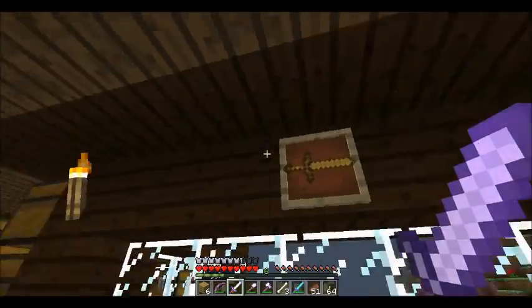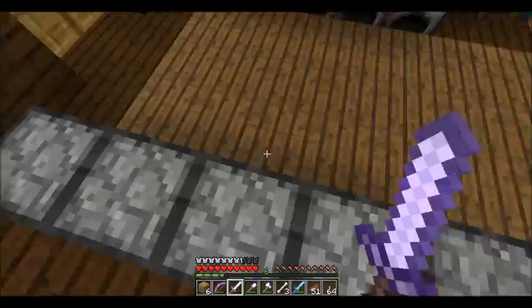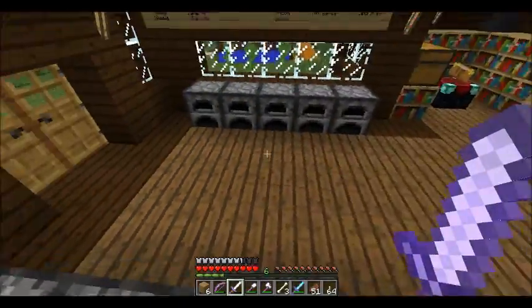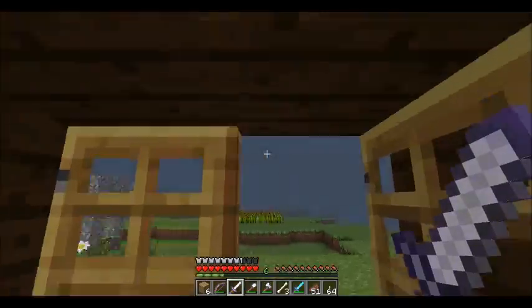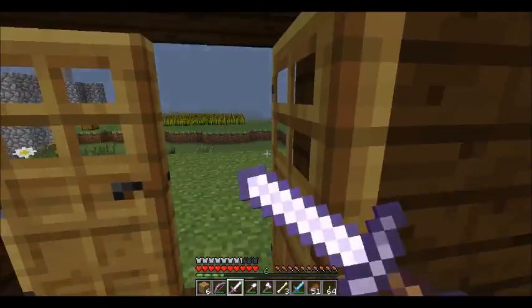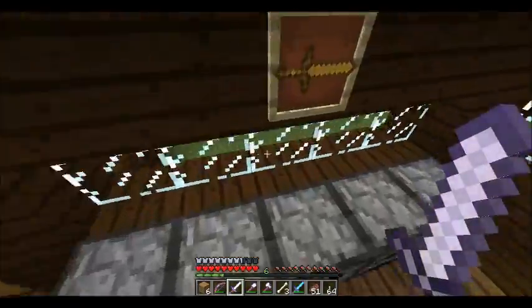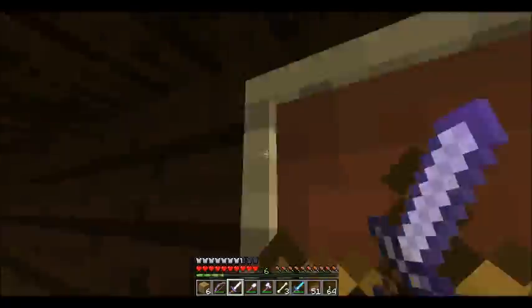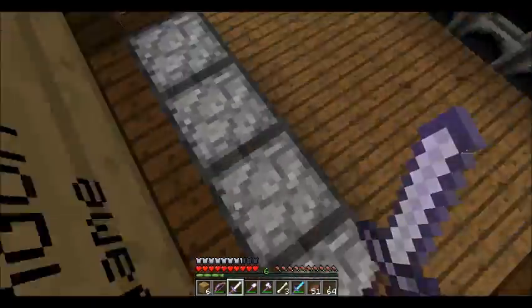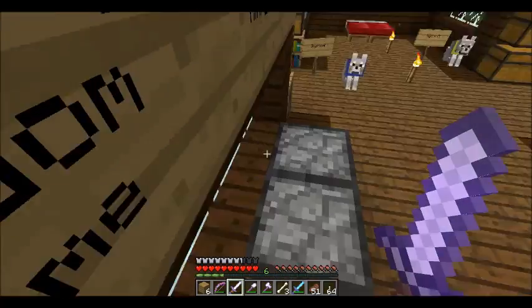So yeah, that's kind of like my logo - the sideways sword that has Kronik inside it. I'm gonna end the episode here. If you have any idea how to fix that mob grinder, please leave it in the comments. Thank you all for watching. Make sure to like or subscribe. See you later.